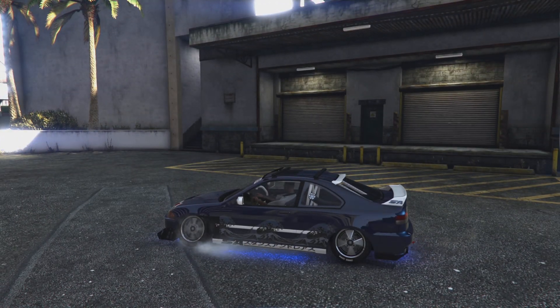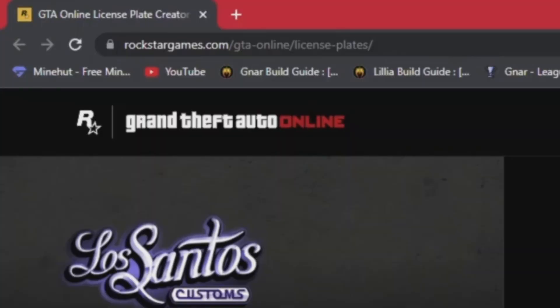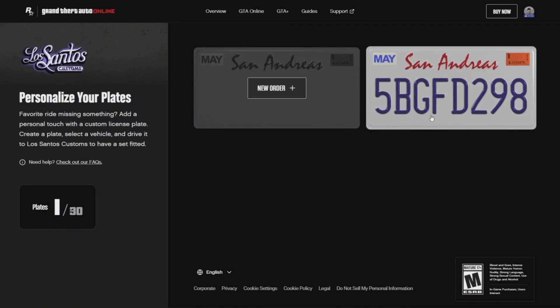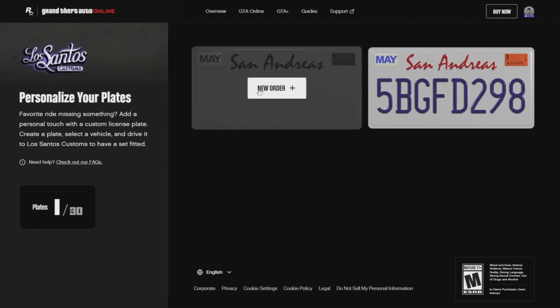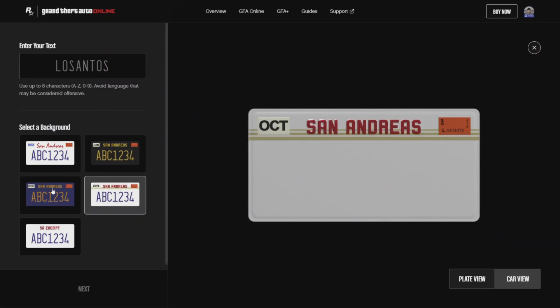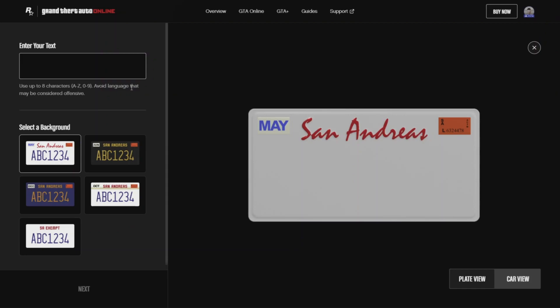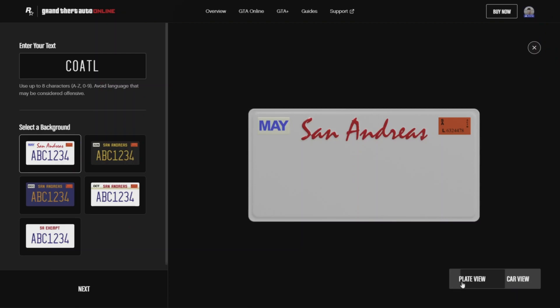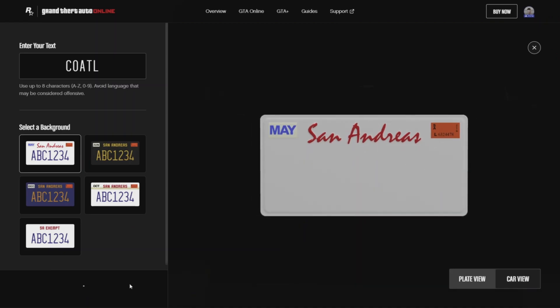First, go over to rockstargames.com/gta-online/license-plates. From here you're going to want to sign into your Rockstar Games account — you can see my profile on the top right corner. You'll come over to the plates page. There is one default license plate they give you for beginners, and you can have up to 30 customized license plate slots. Keep in mind the background is only for your viewing purposes and won't actually affect anything.